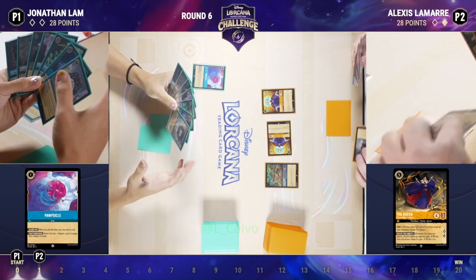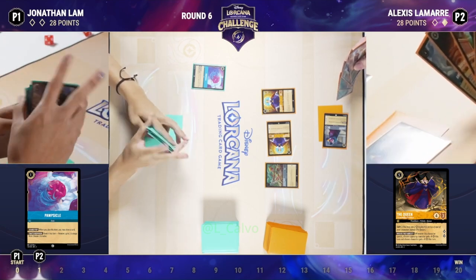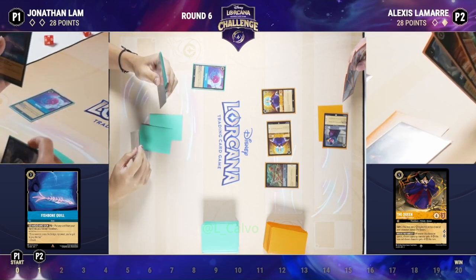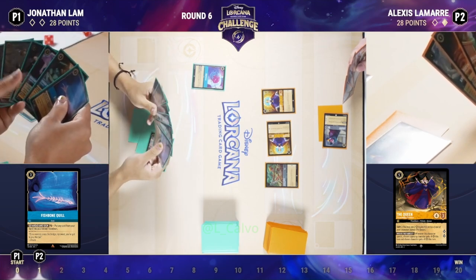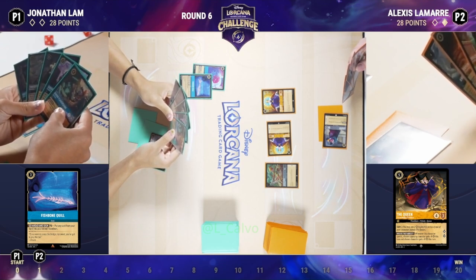Lots of items in Jonathan's hand this time around, so if he gets a Haverham going he'll be able to do a lot with it. He's going to the Fishbone Quill on turn three. I always wonder playing these ramp decks — seeing your opponent put all these characters on the board who are free to quest, you get nervous, but they know the cards they need to play and when to play them.